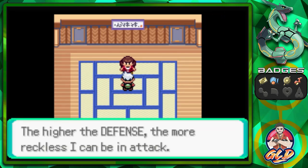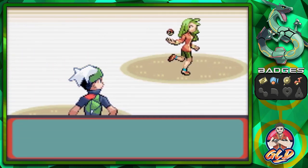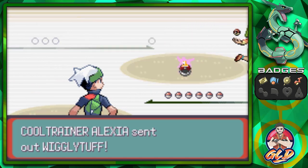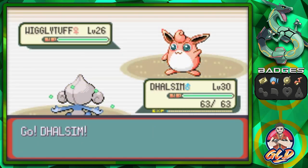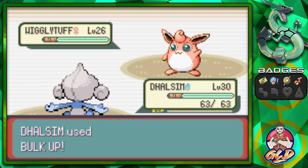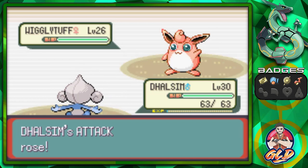Here's the defense — the more reckless I can be in attack. Can you be more reckless in attack? Taking on Cool Trainer Alexia, and she will be coming out with a Wigglytuff. Here we have Dalsim. We're going to go with a Bulk Up. We did have Strength — I completely forgot we could give it to Dalsim.